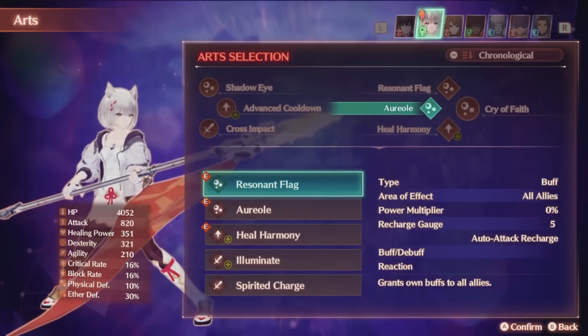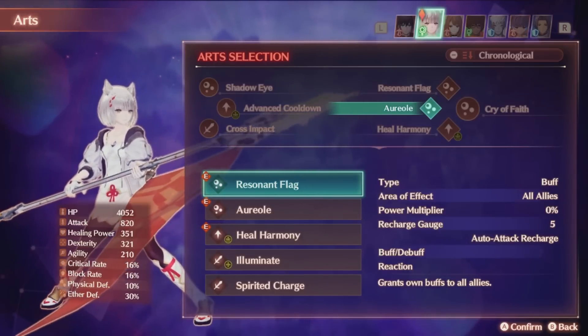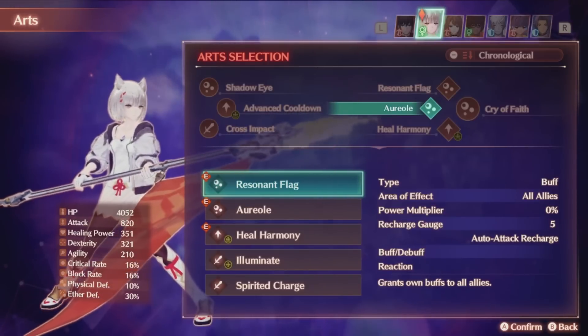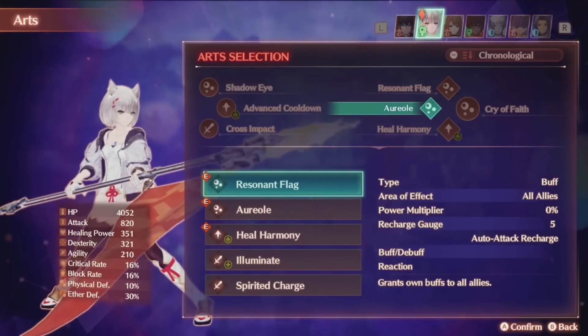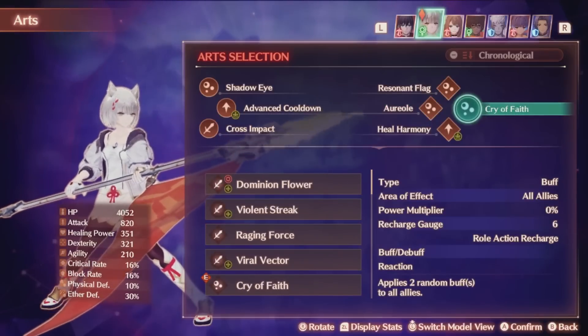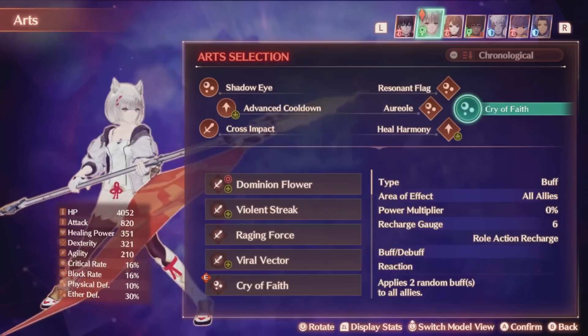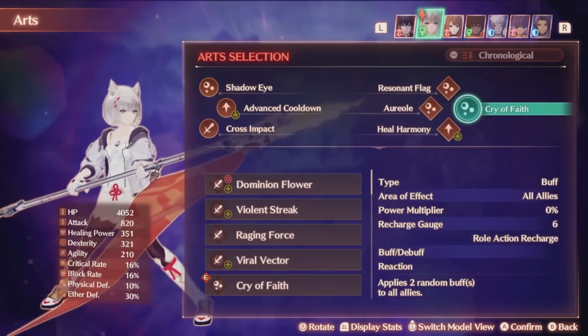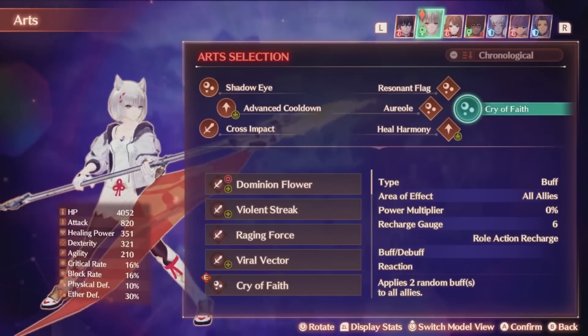Now there are a couple restrictions. Buffs cannot be reapplied if you already applied them, so you can't just infinitely extend the duration of buffs, because that would be broken and Monolith would never put a feature like that into this game. The standard talent art for the kit is Cry of Faith. This supplies two buffs to the entire party, further increasing the amount of buffs you can stack up with this class in a hurry, and gives you a way to always maintain many buffs at once.